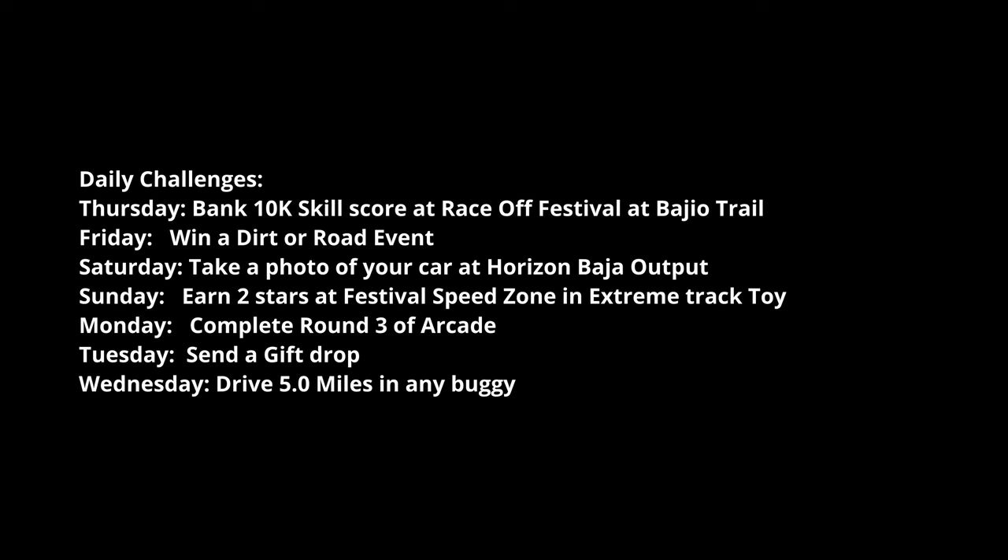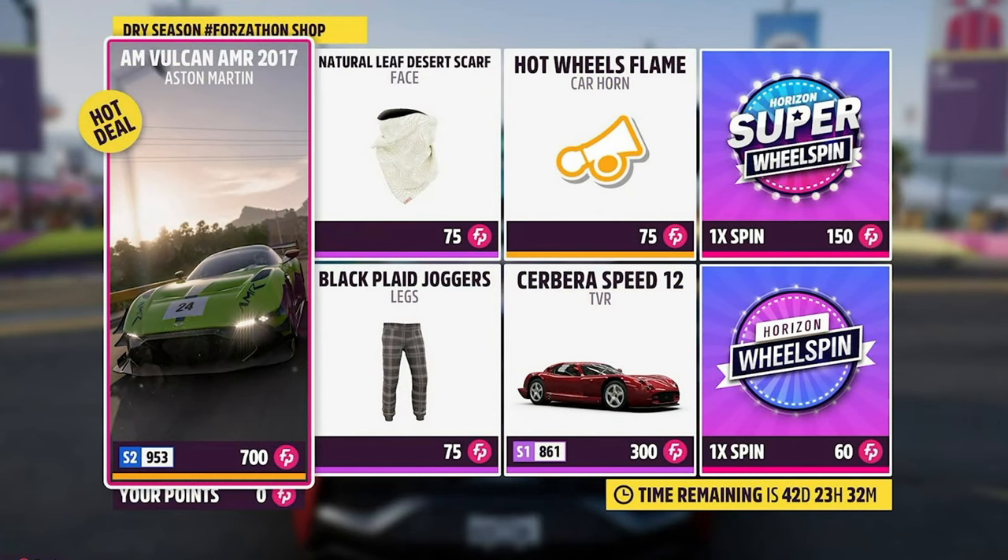For the dailies, you've got to bank 10,000 skill score, race or festival at Barrio Trail, win a dirt or road event, take a photo of your car at Baja Outpost, two stars at festival speed zone, extreme track toy Mosela, complete round three of arcade, send a gift drop, and drive five miles in the buggy. Pretty straightforward on that one.